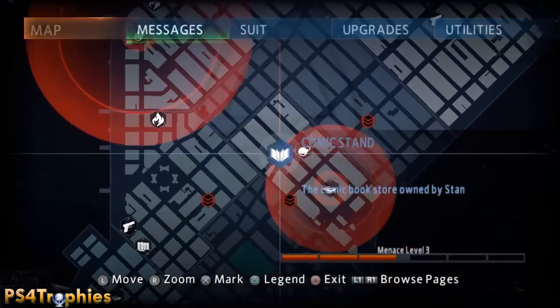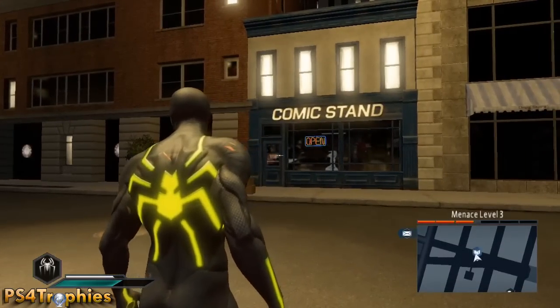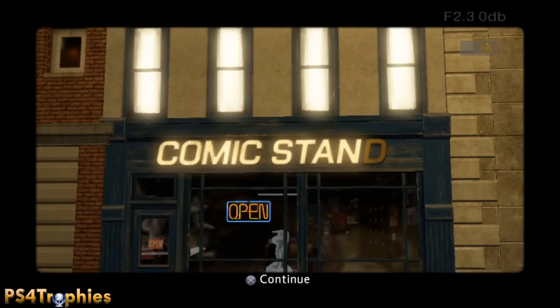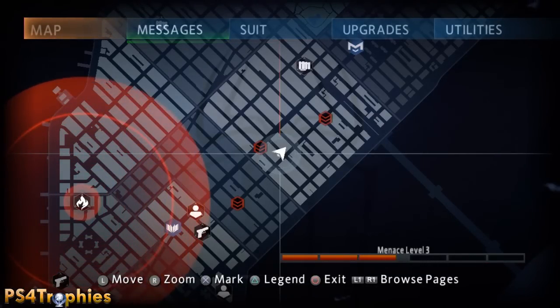The second one here is the comic stand. This is actually located on the map — there's an icon there — so just go and take a picture of that sign. I did all the photo opportunities within the story missions itself, so if you follow my actual story mode collectible guide, you will have all of those.